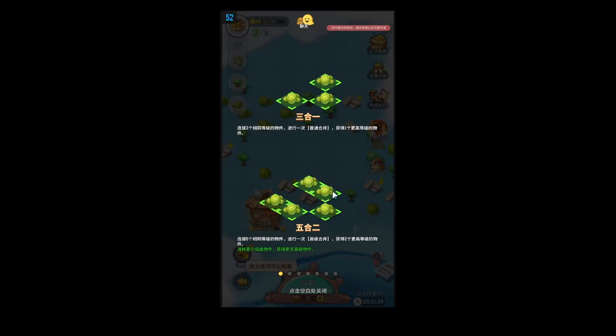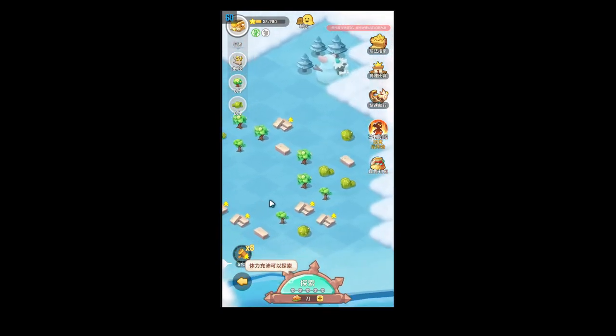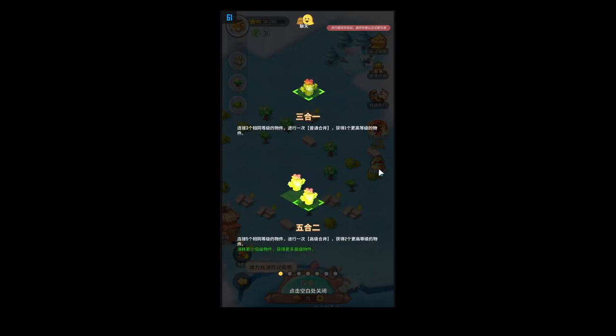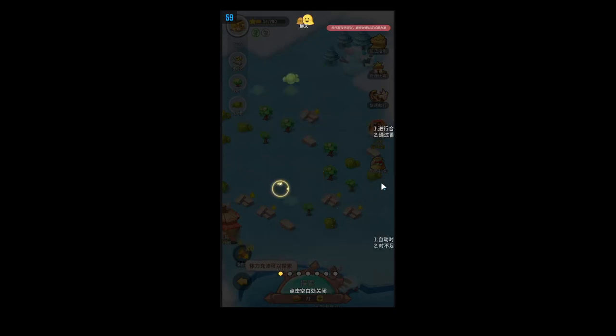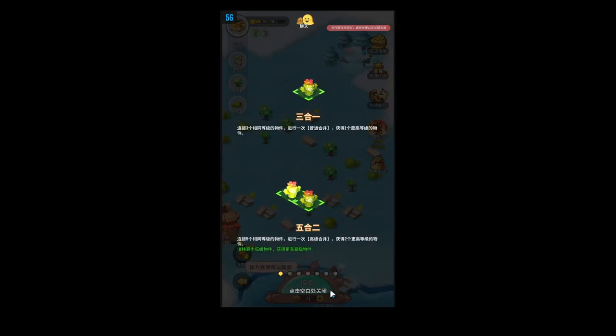Now if you've never played the merging game, there's things I'm going to miss. But basically, you just combine — they call them buildings, like the trees and the rocks. You combine buildings of the same type to upgrade them. Three of the same type gives you one upgraded building, and five of the same type gets you two. Upgrading five is more efficient than upgrading three.